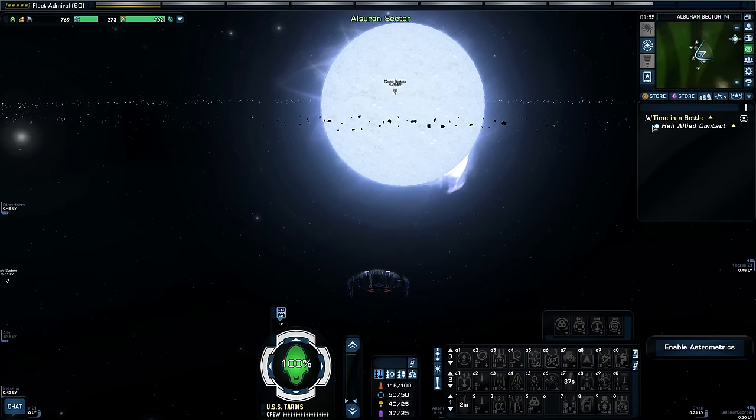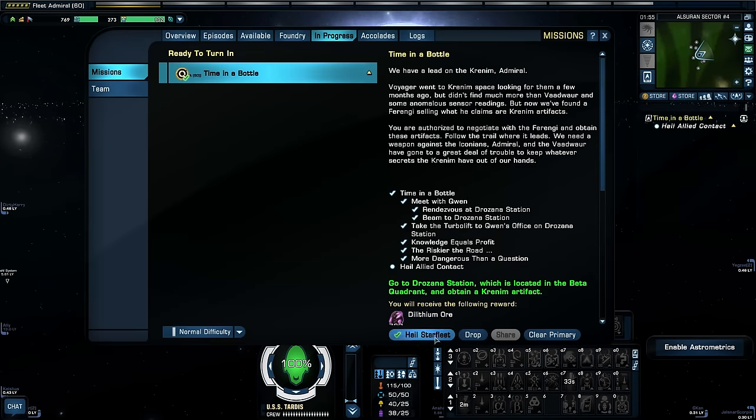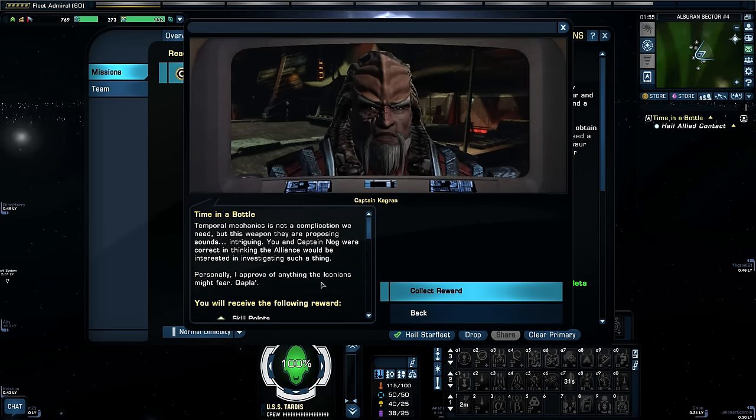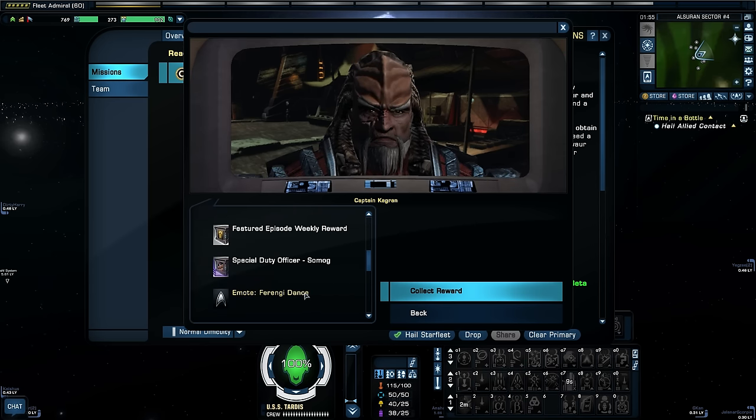And that's it — it's over, just like that. Temporal mechanics is not a complication we need, but this weapon they are proposing sounds intriguing. You and Captain Nog were correct in thinking the Alliance would be interested in investigating such a thing. Personally, I approve of anything the Iconians might fear. Qapla'! Let's look at what we get as our reward, and then we'll talk about the episode.